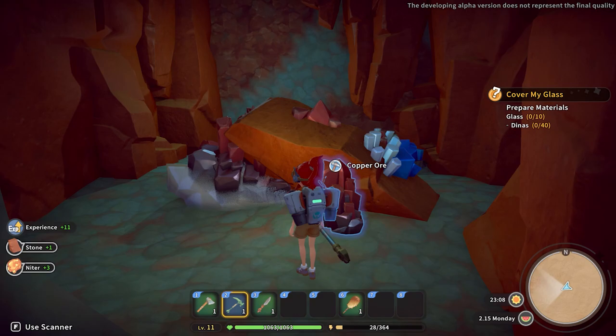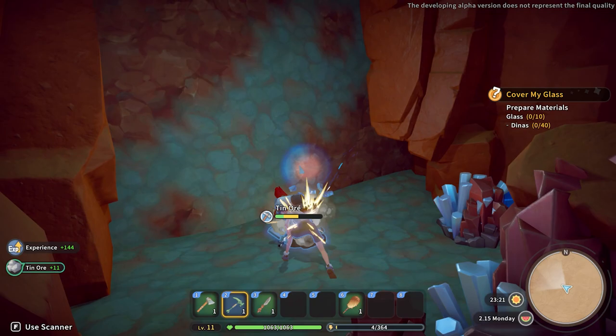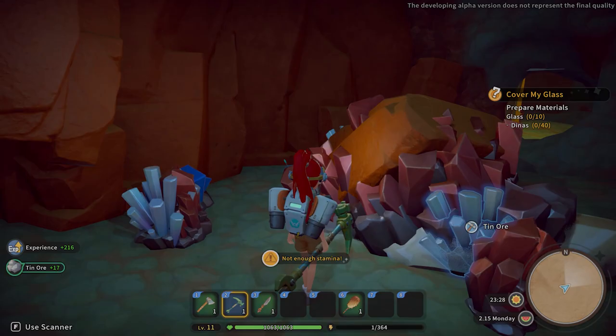This first tip is a farming sim slash life sim game tip overall, but it especially applies here. Use all of your stamina every day in the early days if you can — mine things, collect things, harvest, etc. — so you can have a nice stockpile of stuff to help you out down the road.